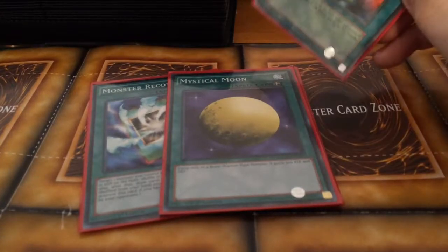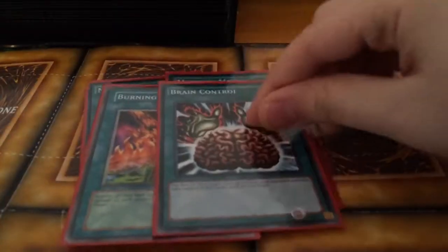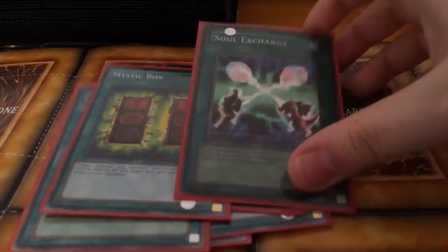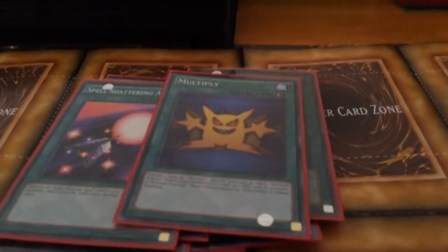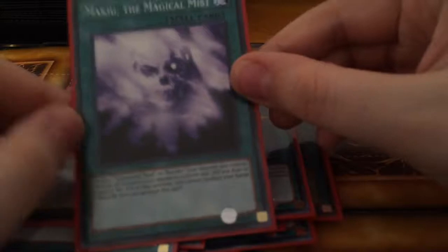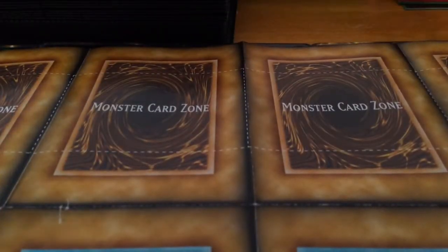Next we have Swords of Revealing Light, a classic card, then Monster Recovery, Mystical Moon — Silver Fang gains an extra attack — then Giant Soldier of Stone destroys the moon. Also Burning Land, Brain Control, D-Spell, Mystic Box, Soul Exchange — I got this foil one — Spell Shattering Arrow, Multiply, Detonate, and Baku the Magical Mist, which he used against Joey and against Bandit Keith in the second season when Keith was possessed by Marik.